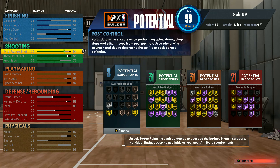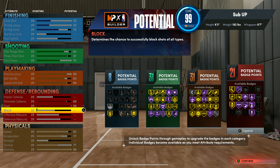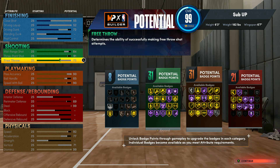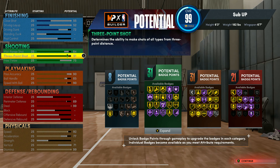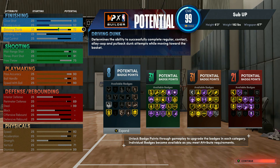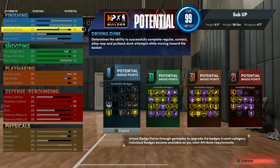This build can do everything — it just can't grab boards, but that's not really a problem if you have a big man. He can dunk and do everything else. With driving dunk we have a 72, and layup is filling that spot a little bit.